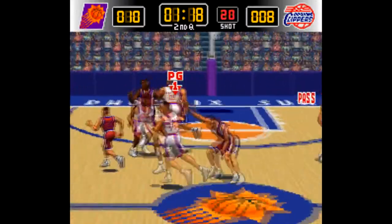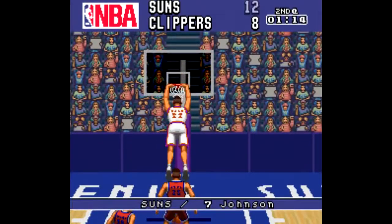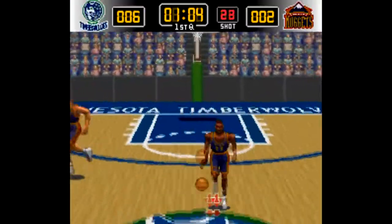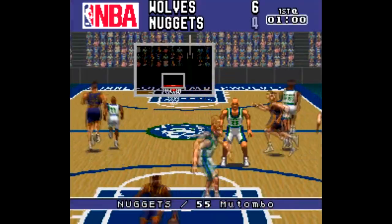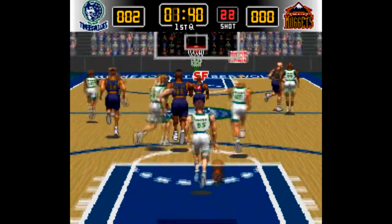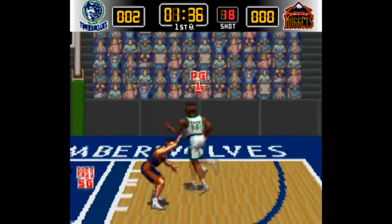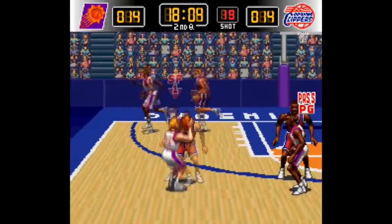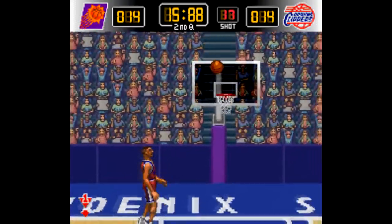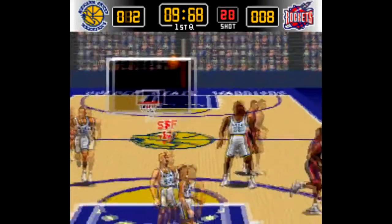Then there's NBA Give and Go, developed by Konami. This is how you do a game from this perspective — there's a much clearer sense of depth and the gameplay is much smoother as a result. This is one of the best games on this list, and I feel like it's been forgotten a bit over the years. There are a lot of gameplay modes, and the pace of play is excellent — you can get a full game in in less than 20 minutes. I think I'd still rather play Give and Go if I wanted a 5-on-5 basketball game on the SNES.